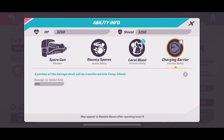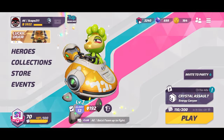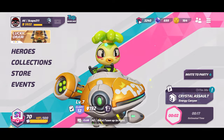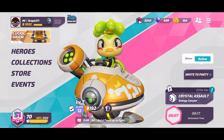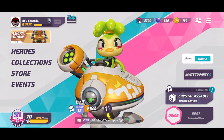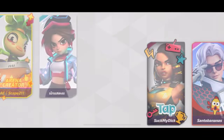Charging Barrier is his passive — as he lands shots on targets he gets a temporary shield, which is pretty nice and supports his tanky nature. He has a good balance between HP and shield, and adding that extra shield is a nice benefit overall. Decent character, I like him.